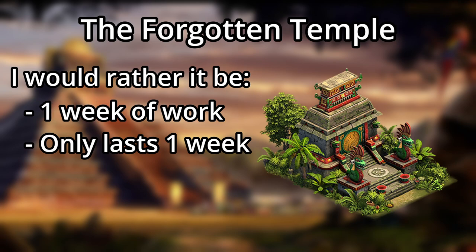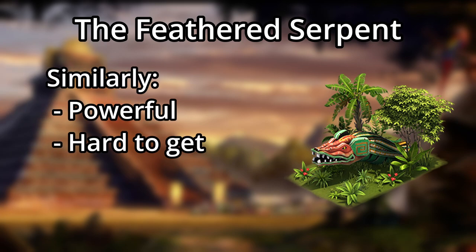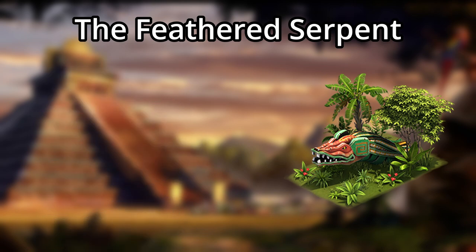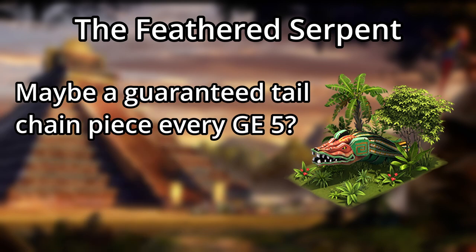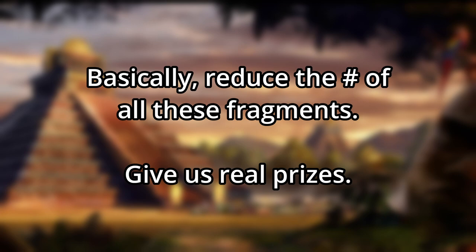That way you would get something tangible for completing all five levels instead of just an arbitrary amount of fragments. Similarly with the Feathered Serpent — it's extremely powerful, but it's really annoying to get nothing for pushing through level five other than fragments. It would be nice to get, at the very least, one tail piece for the Serpent every week — for example, maybe a chest with a 33% chance of each one — once again reducing the amount of fragments we have to deal with.